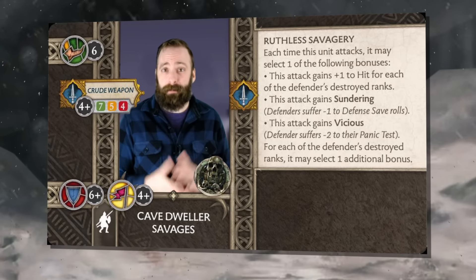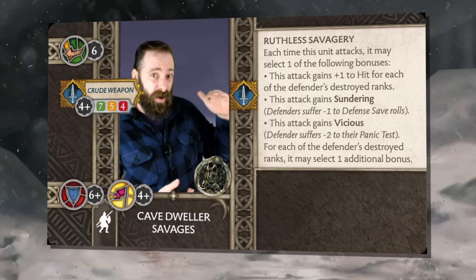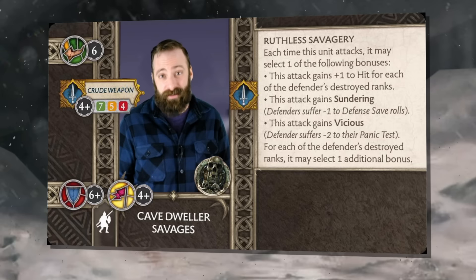The first option gives them plus 1 to hit per destroyed rank of your opponent's unit, so that can get up to 2+. You can never get more than a 2+, so a roll of 1 will still fail.